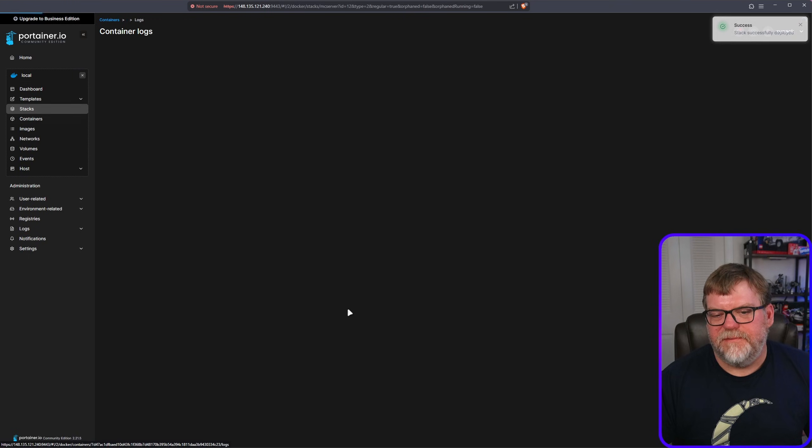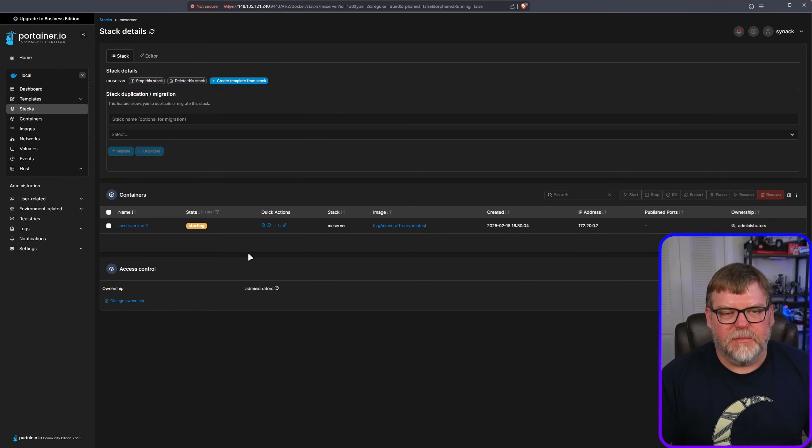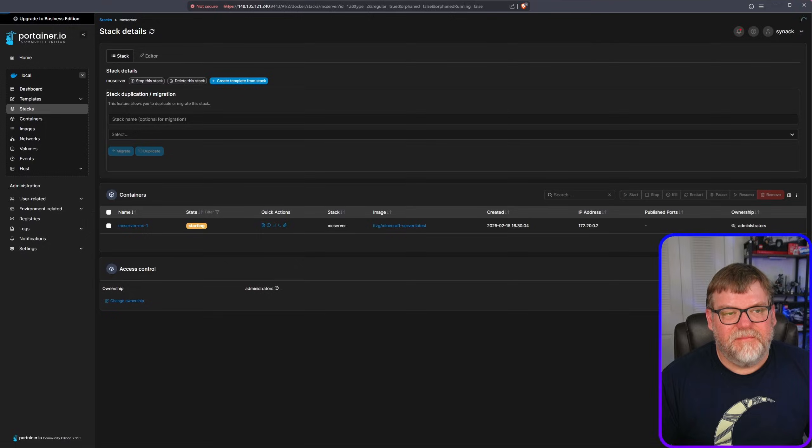The server is firing back up. I ran this on a Rack Nerd VPS and it performed well — I was the only one on it, but it ran fine. I hope this was fun and beneficial. You learned about forwarding ports through Nginx Proxy Manager and hopefully have your own private Minecraft server you can access anywhere. Thanks for watching — leave any questions or comments below, and if you found this helpful consider giving it a thumbs up. Take care!